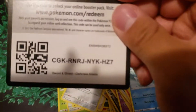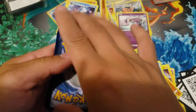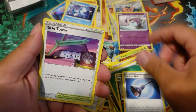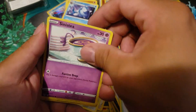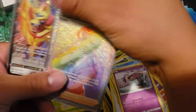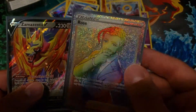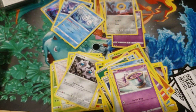Gold card! Leafeon, Iridus, Noctowl, Bellossom, Rose Tower, Roulette, Sinistea, Phoebe, Cufant, Chansey, Milcery, and a Vanilluxe. So today's pulls were the Zamazenta V and the Rose full art rainbow. Alright guys, like, share, and subscribe.